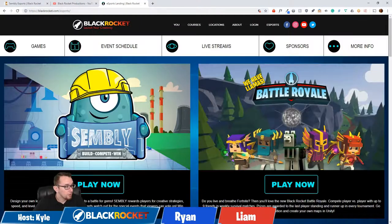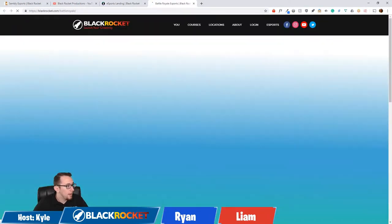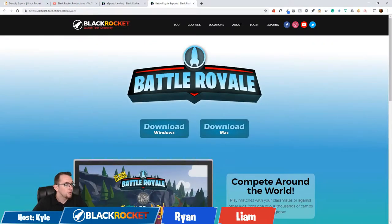I also want to show you how to play Battle Royale. You'll click Play Now, and it'll bring you to a page where you'll need to download the game for Windows or for Mac. You download that, you get a file, you unzip it, and then in there you'll click on the Battle Royale Engine game and you'll be able to jump right in and start playing.